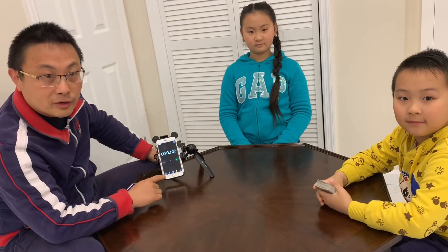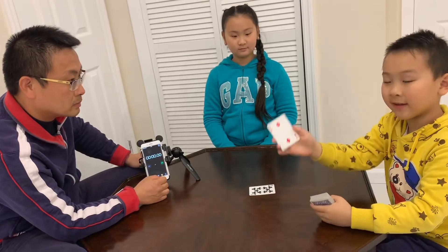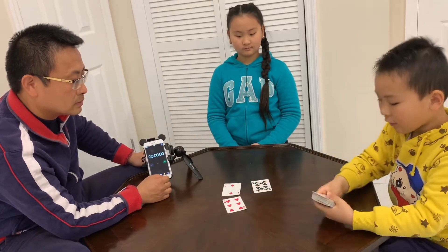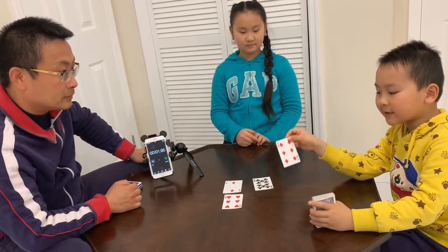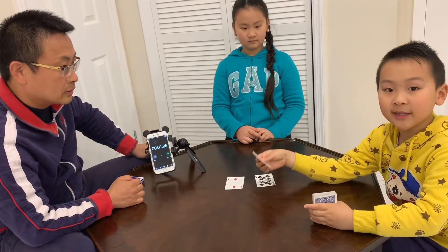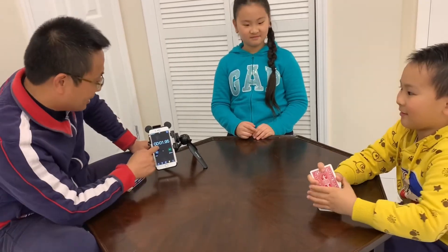Every time we will time it to see how fast we can solve each calculation. The first one is ten, the second one is two, the third one is six, the fourth one is two. We first use the six to times the six, you get 36. Use the 36 to minus the ten equals 26. 26 minus two equals 24. It's 1.95 seconds!